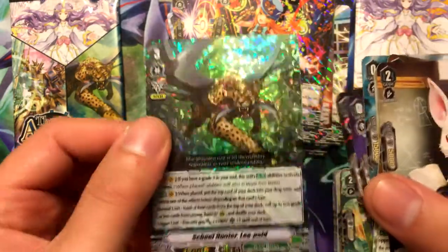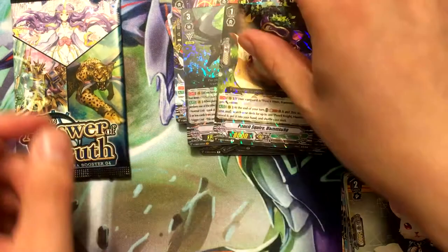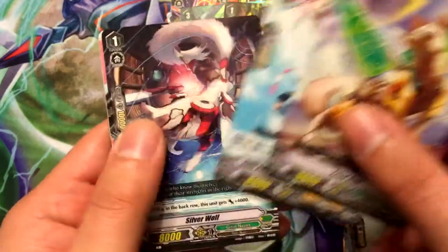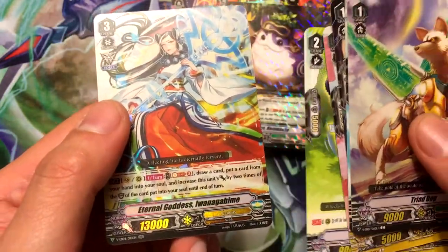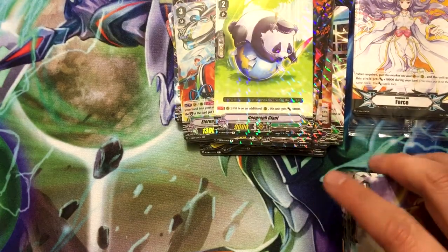Pencil Squire Hamskay and School Hunter Leopold - that's pretty cool. I do like how the holo looks - look at that. I'll admit this is probably one of the better looking holos. It's unfortunate that I didn't get the Gear Chronicle Vanguard Rare. Hopefully that will be good trade fodder. Eternal Goddess. That's pretty cool. So that was it for this quick little opening.